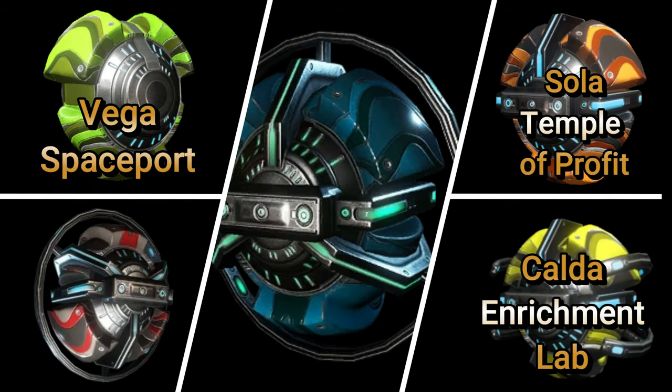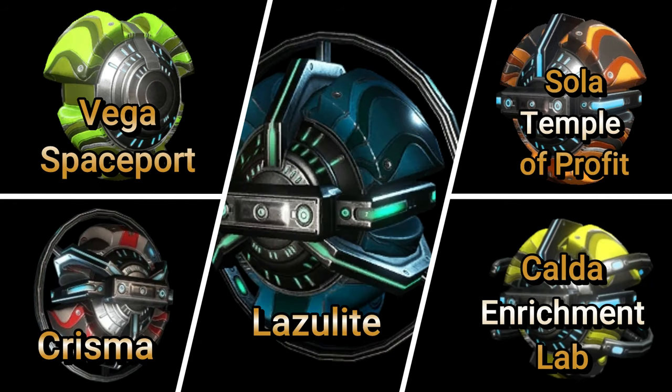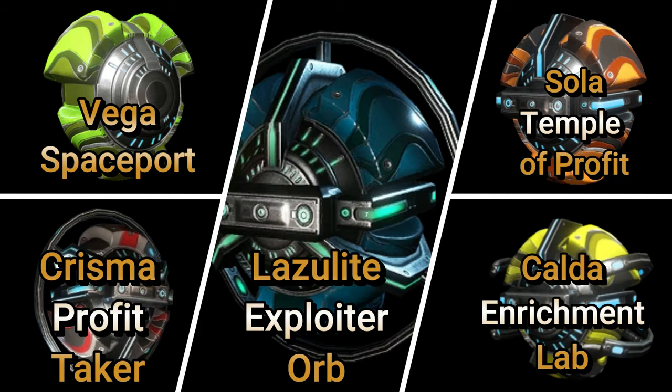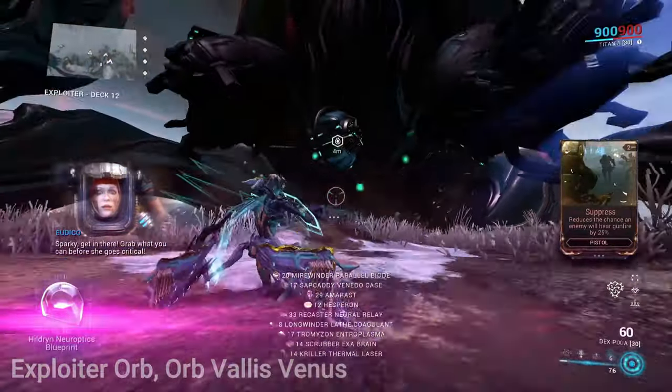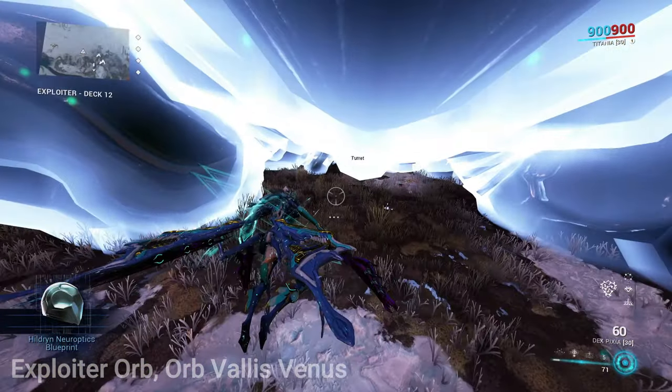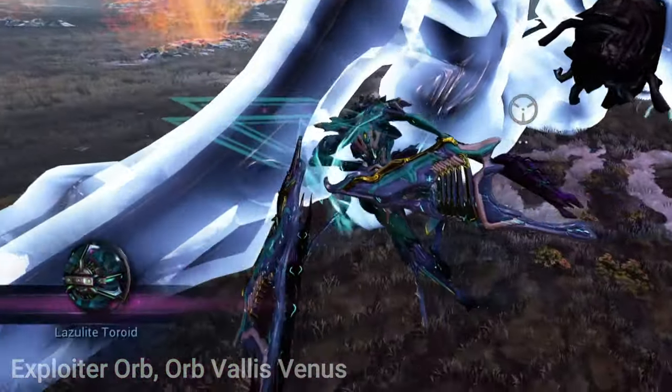If you're attempting to farm for the other two toroids — Charisma and Lazulite — Crimson can be dropped from defeating the Profit Taker. A detailed guide on how to defeat the Profit Taker will be coming soon; subscribe or check back for a link in the description. Lazulite can be dropped from the Exploiter Orb — check out my detailed video guide on how to solo the Exploiter Orb, or use that information to defeat it faster with a squad.